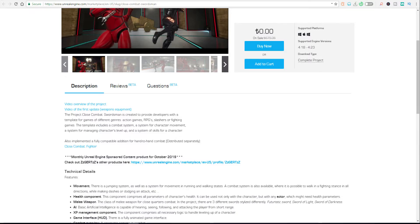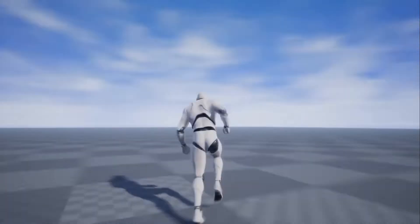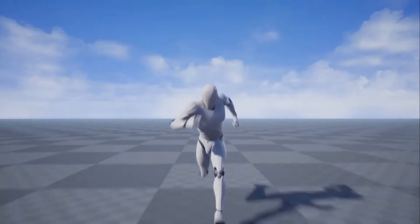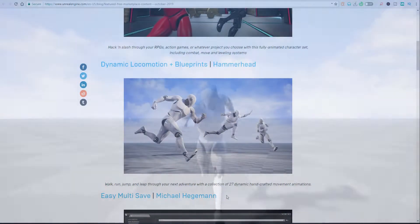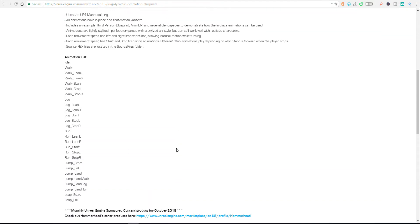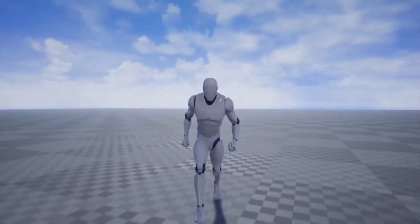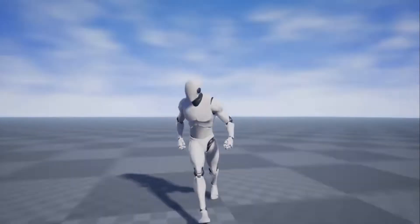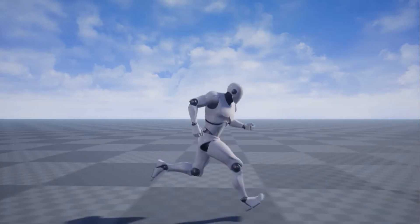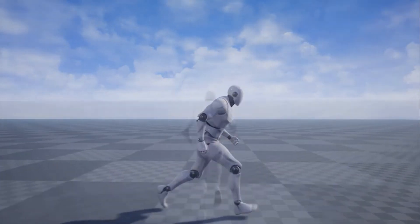Next up is Dynamic Locomotion. Last time we talked about free stuff, we also covered some mocap content you can get. These animations are legit — you can use them for anything you want. Looking at the animation list, it contains 27 animations covering run, jog, walk, and jump. If you didn't grab similar ones from last month, these might come in really handy.